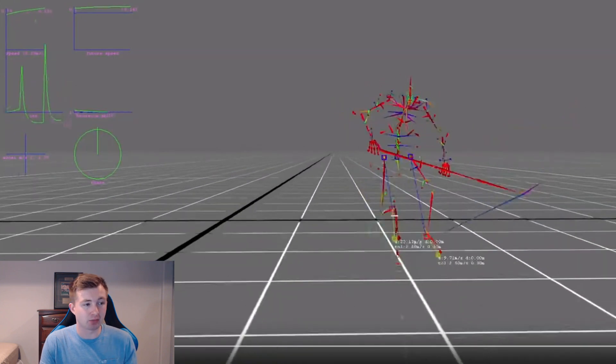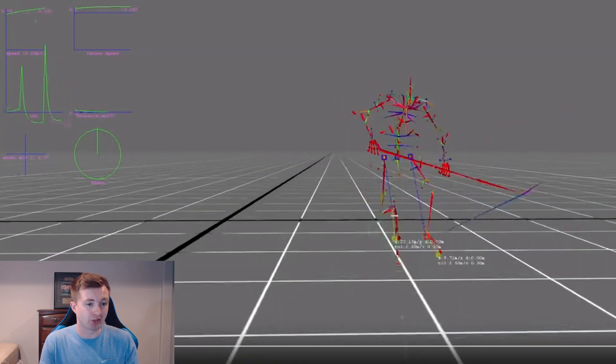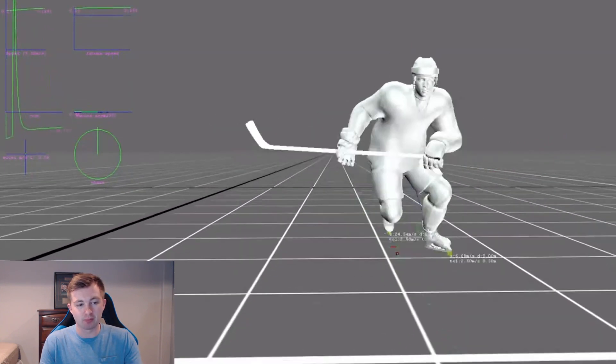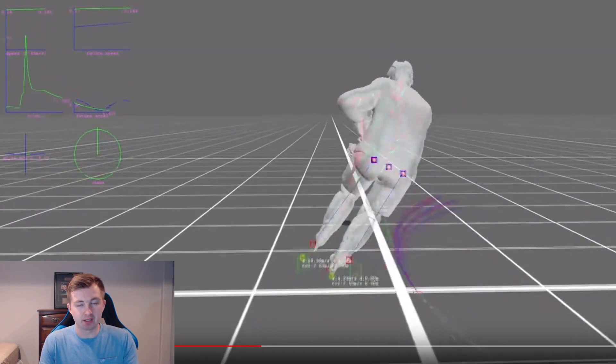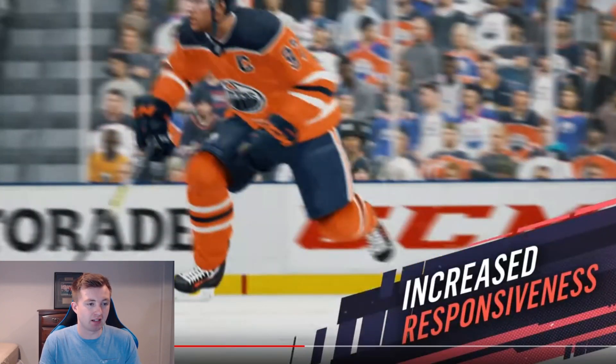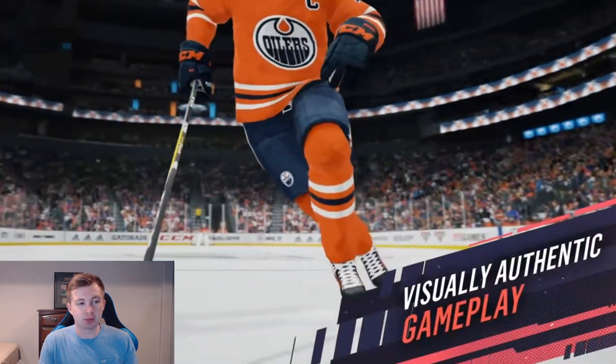I'll show another clip here. I really like this one — no idea what the graphs are on the side, but you can just see how he's skating. Going blue line to blue line, then moving left to right, tight turn again, and then just pushing off with that skate. Everything is so much better because of this. Even the crossover looks amazing when he's moving side to side. It looks better and feels better, which is pretty awesome.